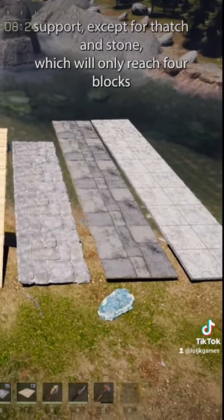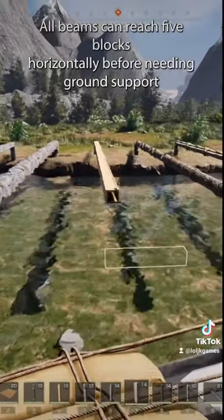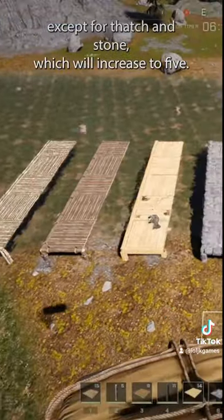All floors can be placed 5 blocks horizontally before needing ground support, except for thatch and stone which will only reach 4 blocks. All beams can reach 5 blocks horizontally before needing ground support, and will have no effect on the floors except for thatch and stone, which will increase to 5.